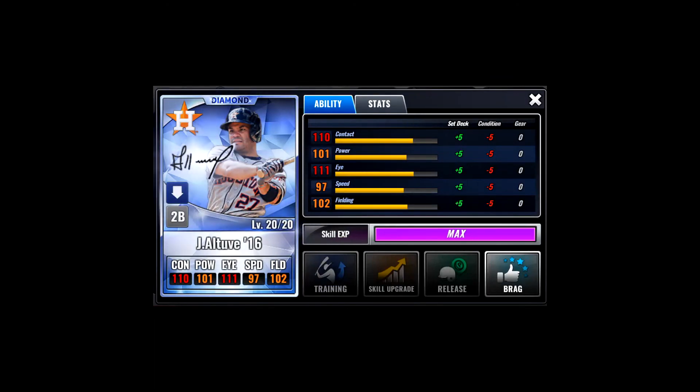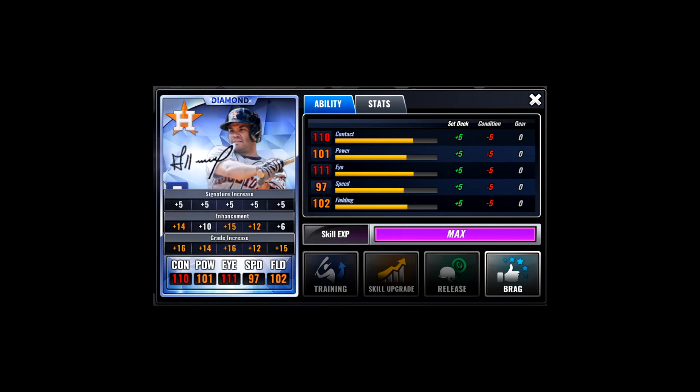The things you want to note: first of all, notice my set deck effect column says plus five. If you recall, the bonus of a signature card is that whatever set deck effects you have, they are doubled. When I first got signature cards, I expected to see that the set deck was going to be ten, but it's not. In order to see your signature bonus, you have to open up the numbers by tapping on his base numbers and notice the signature increase line. That is always going to mirror what the set deck line is. Once you've added together all the pluses and minuses, you'll find he gets overall plus ten to each of his ability scores — plus five from the signature increase and plus five from the set deck — add those together and that gives you ten.